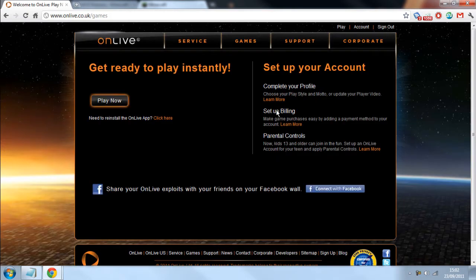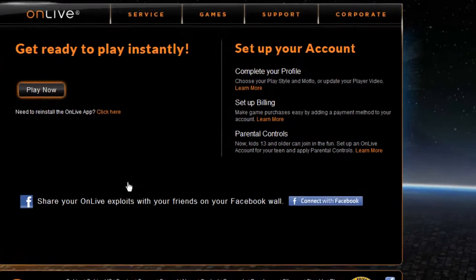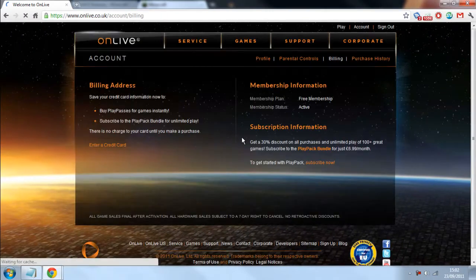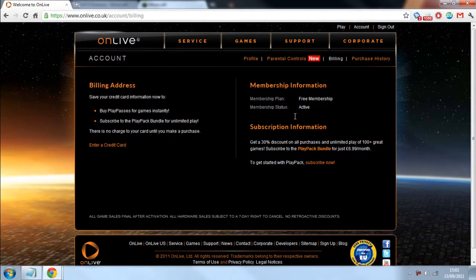So, once you've signed in, you want to click on 'Set Up Billing Information'. To do this, click on 'Learn More' just right there. That'll take you to your account billing — you can also get there by clicking 'Account Billing' if you don't see that option.